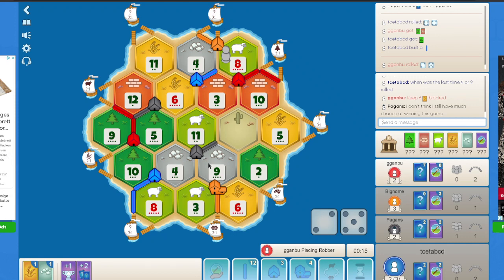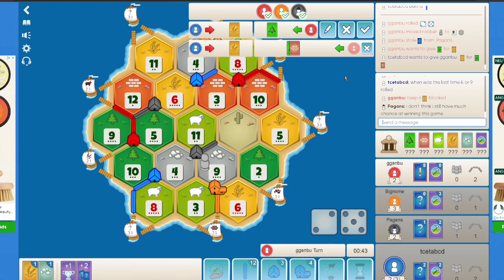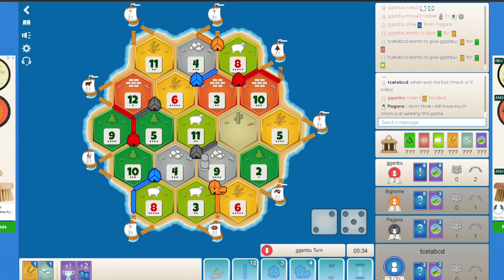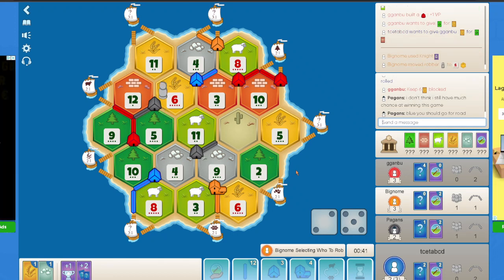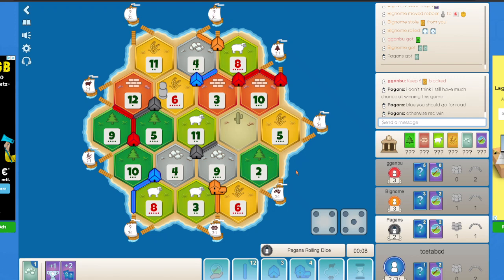Red has to block the 9 ore. It does block the 9 ore, which makes complete sense. Orange is in a very, very strong position. Let's see if I can get any 1-2-2 trades. I won't accept a 1-2-1 for sure. Red just gets a settlement — completely fine with that. So red is in a very strong position now. Orange plays a knight and blocks the 6. It shouldn't target me — it does target me. Wow, very unlucky. Not much that I can do — lose out on a wheat there.